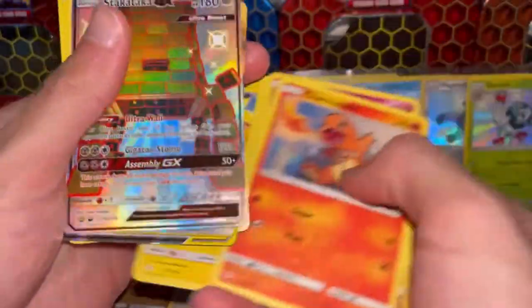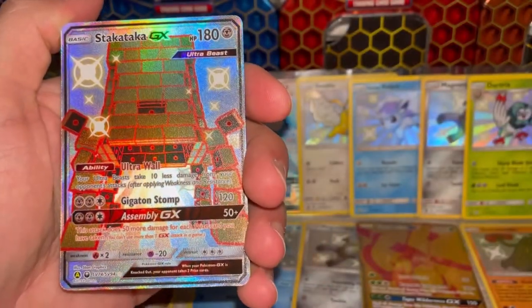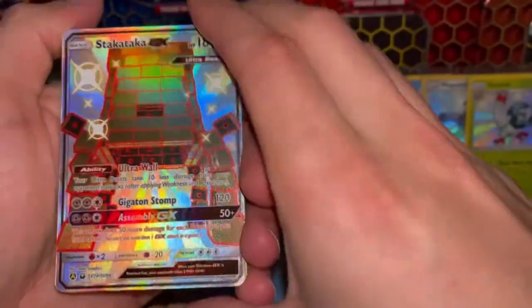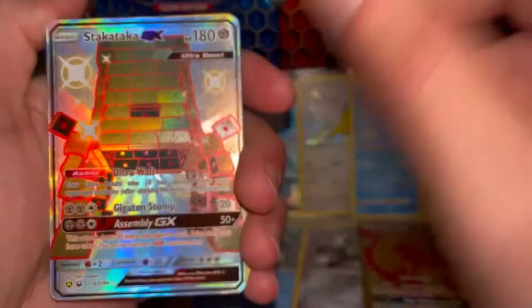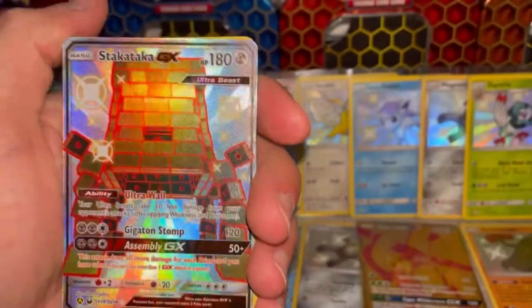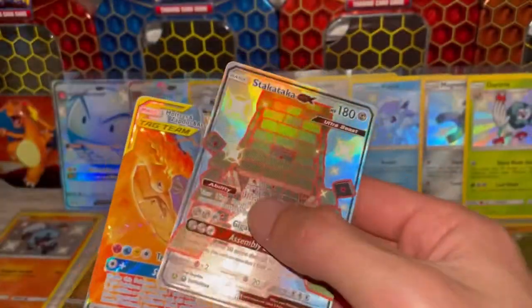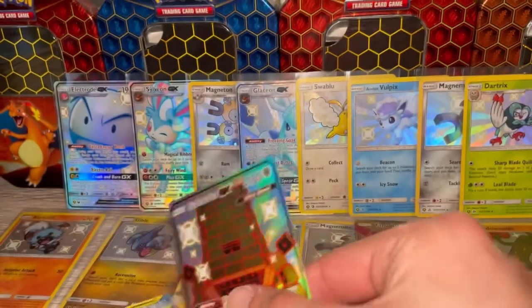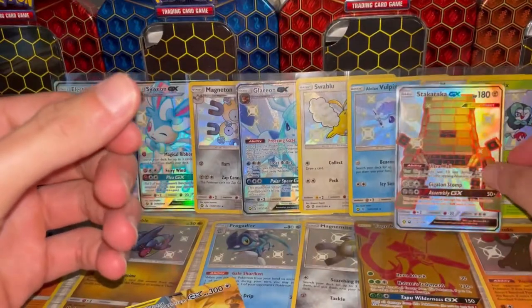Full art Stakataka — I don't know how you pronounce it but it's a really cool card. It reminds me of that stacking brick game. Oh look — Moltres, Zapdos, and Articuno GX! The game is clearly rigged — I don't think I've ever seen anybody get to the top of that stacking game. I'm going to start double stacking these guys.